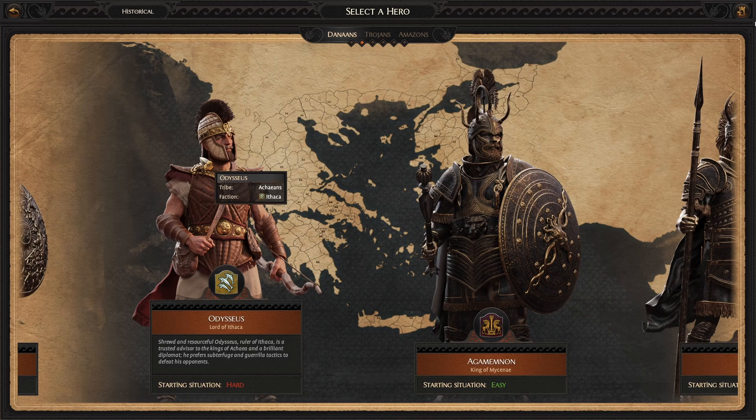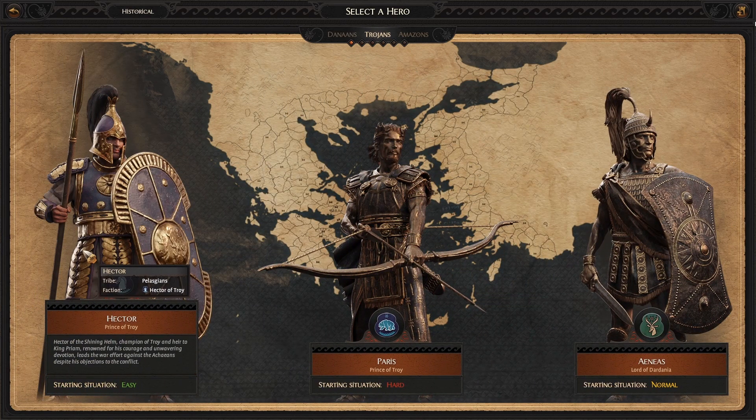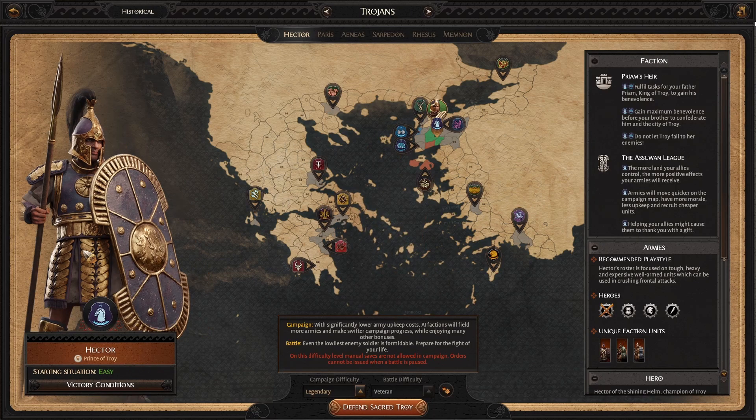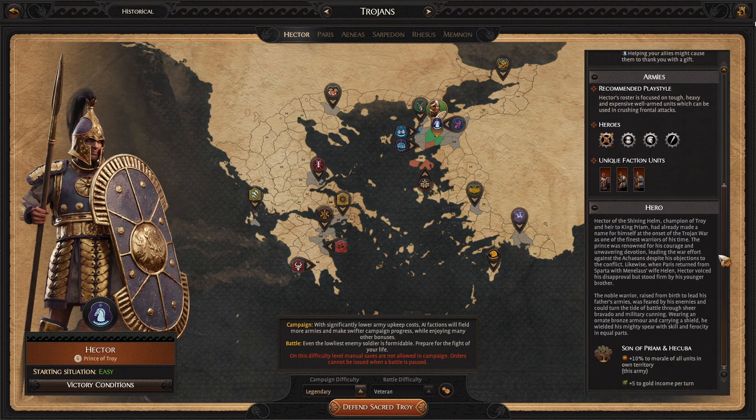Right now we're going to be playing on historical, and just so we get a split of all three, I figure we go for nice and simple — playing as Hector. As a Prince of Troy, not only do we have access to a lot of regions really close by without having to mess around jumping between the islands, at least not to begin with. We also get to take a look at some of the different faction traits, going into more of a diplomatic system than really anything we've done so far in the Total War Total Challenge.